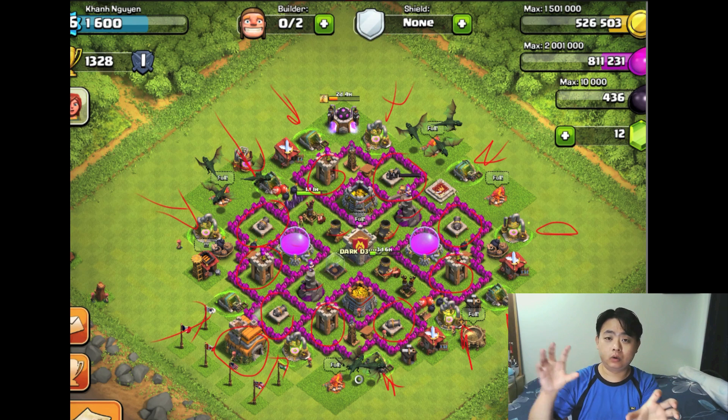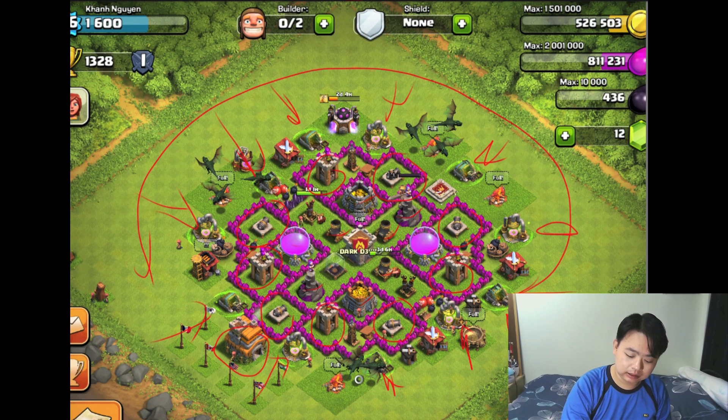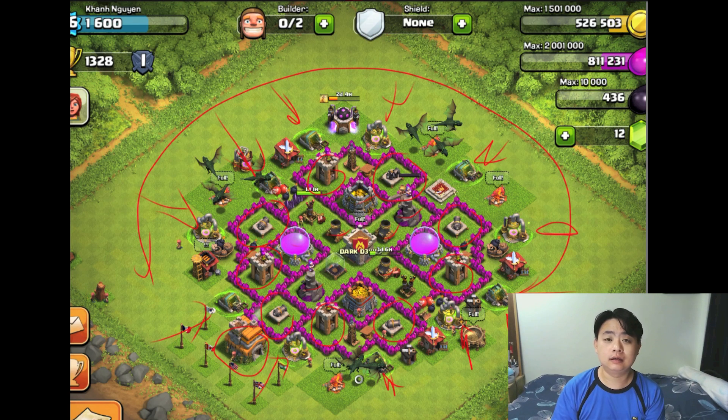The design intersects non-resource buildings between gold and elixir storages so that in any direction goblins will have to run a longer distance to get all the elixir collectors or gold mines, making it very hard for lazy farmers. Lazy farmers attack when you haven't collected your resources for a long time. So at least making the goblins run longer is a smart design choice.